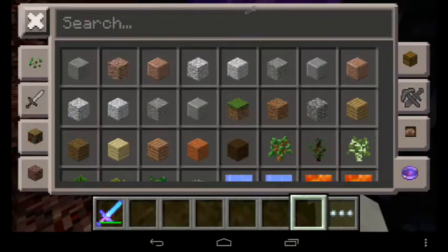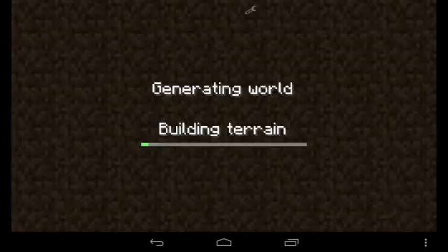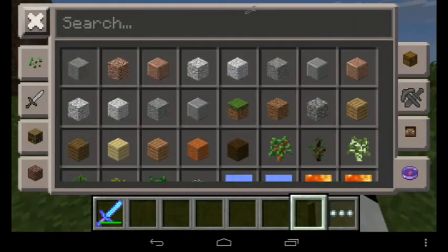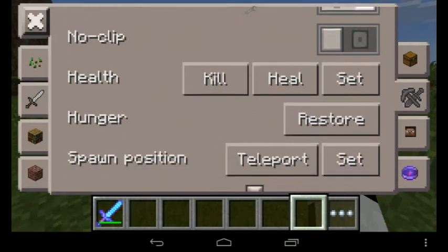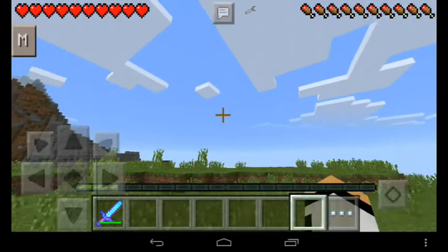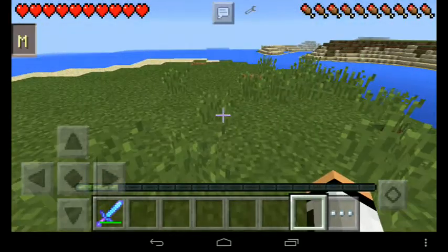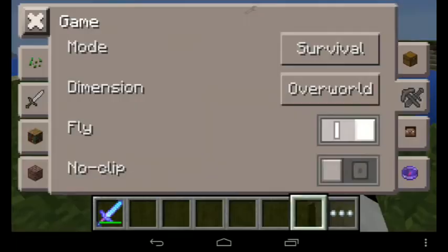After that we're gonna put it back to the overworld. Sorry if this is lagging. It actually adds a free Nether portal. But that's not all — look at this: you can heal yourself, set your hearts, restore your hunger, and teleport to your spawn position. I'm gonna set my spawn right here, go away, then tap the teleport button — boom, teleport!